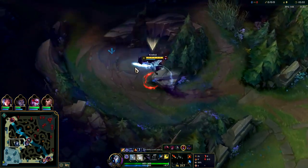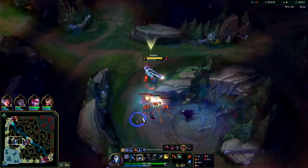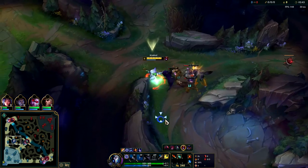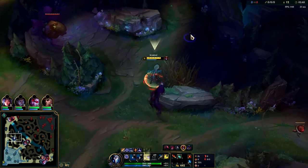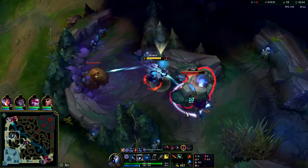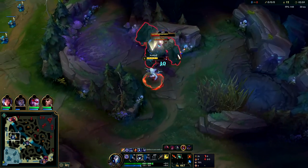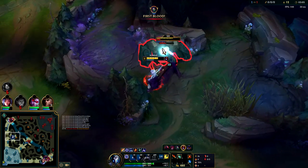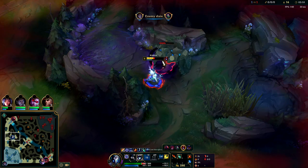Kindred can easily do a five camp clear then scuttle crab, or you can do a one camp clear off red side and then invade in the same way a Graves would do — that's also a viable solid option. Level three, we're looking for a gank. Nothing's really gankable — Kayle is kind of gankable but with her smoke screen it's gonna be hard. I didn't really want to take these guys at the same time.